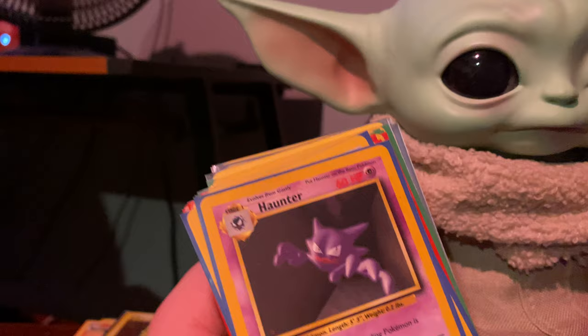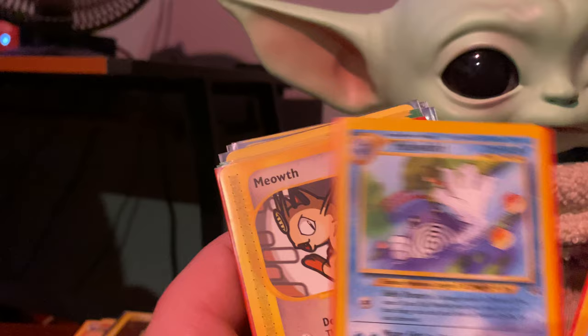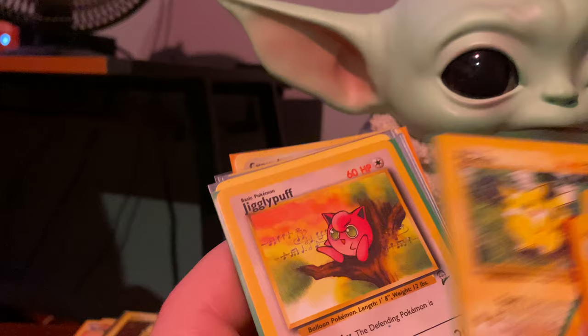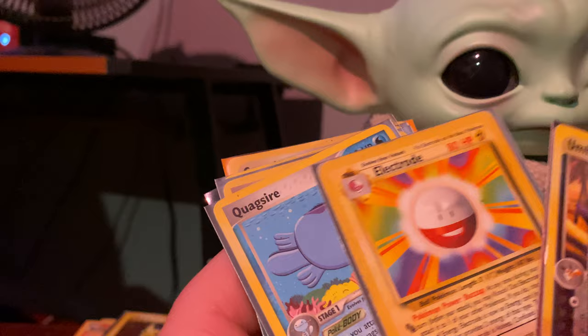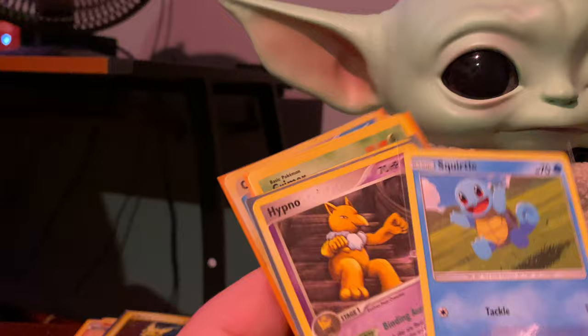Fossil — I love this card, this card just screams nostalgia. Fossil, Base Set, Base Set 2, Neo, Jungle, Jungle, Base Set 2. Can't remember — one of the Neos — e-reader, Jungle, Base Set 2, Base Set 2, Base Set, Jungle, Base Set 2, one of the Diamond and Pearl sets, Base Set. Not sure on this one but look at the art — Quagsire, he's like sleeping but also swimming, so cool. Squirtle.